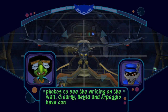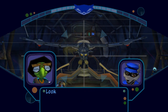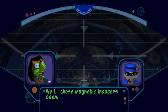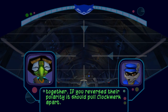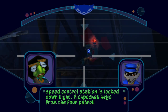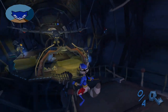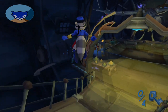She's played us this entire time. I don't need to study those photos to see the writing on the wall — clearly Neela and Arpeggio have conspired together to rebuild Clockwork, and it looks like they're dangerously close to realizing their goal. Look, Bentley — I know it's not your style, but I need a quick plan of attack. Try to think of any way to stop Clockwork from getting reassembled. Sly, do you really think this is a good idea? Last time you made Bentley panic and try to figure out what to do on the fly — didn't go so well for you guys. In fact, that's how we got into this mess in the first place.